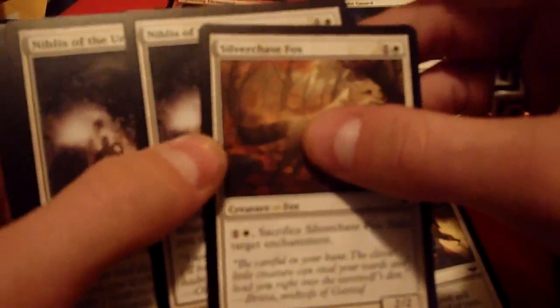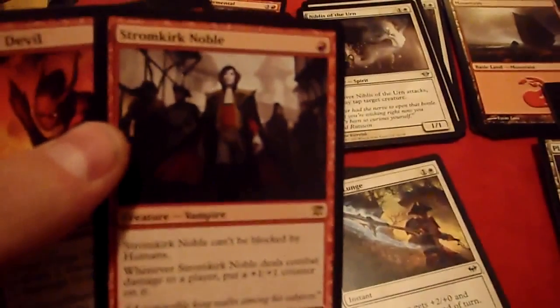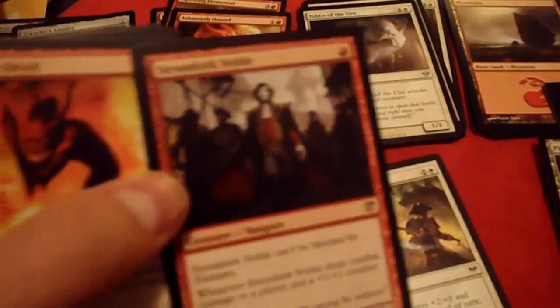A Blood Crazed Neonate — the vampire I don't like in the Carnival of Blood deck. A couple of Ashmouth Hounds. A Silver Claw Fox. Two Niblis of the Urn — also tappers, but when they attack. A Stromkirk Noble, which is just killer — this is a great rare to go in this pack. The Stromkirk Noble is very popular: he's a one-drop vampire that buffs himself when he does damage. These are two Elite Vanguards and the Forge Devil.